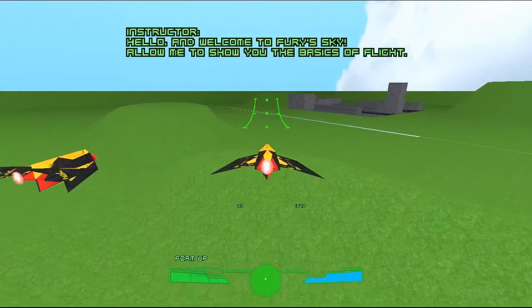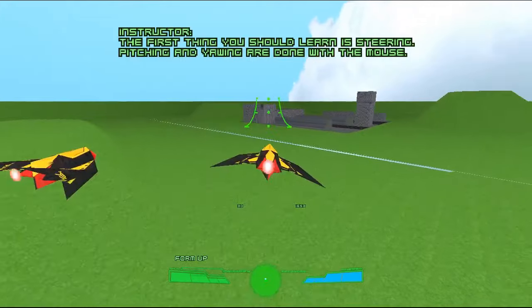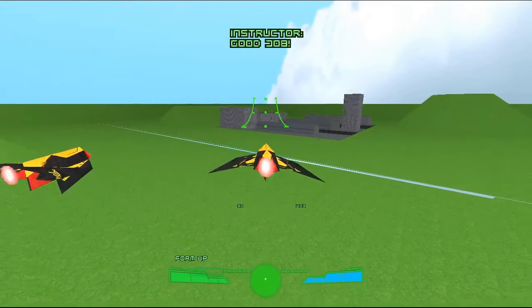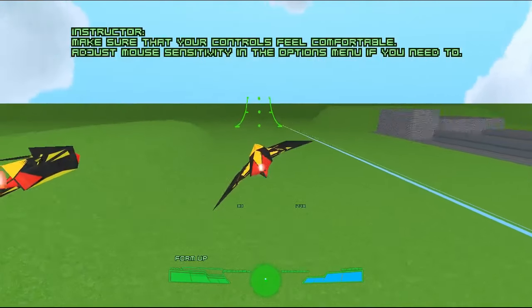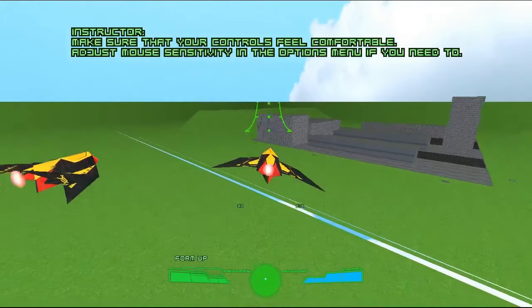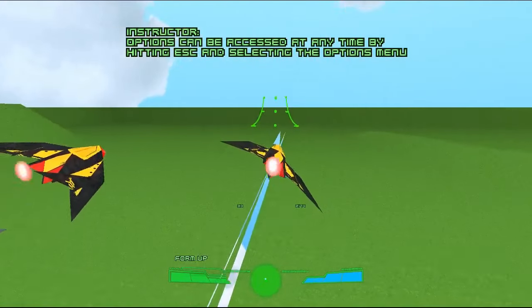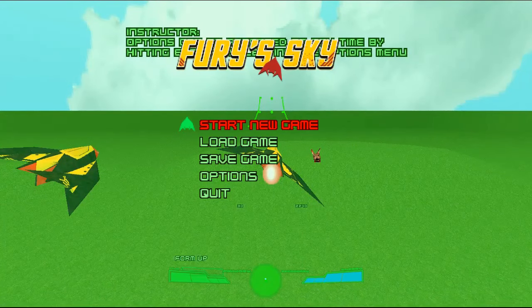Allow me to show you the basics of flight! The first thing you should learn is steering. Pitching and yawing are done with the mouse. Good job! Make sure the controls feel comfortable. Adjust mouse sensitivity in the options menu if you need to. Options can be accessed at any time by pressing escape and selecting the option menu.